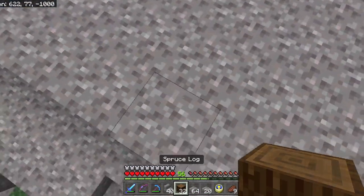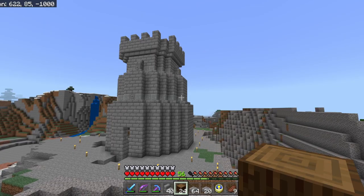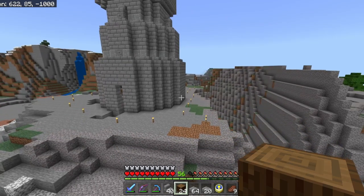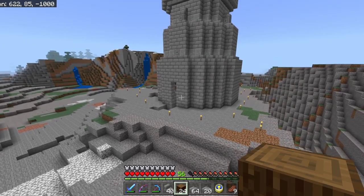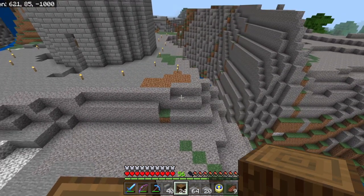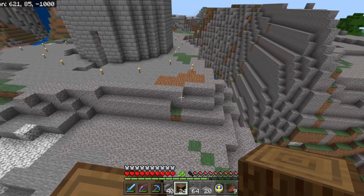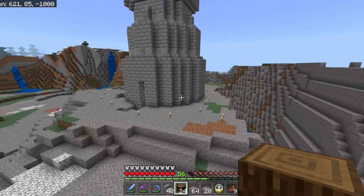We've got the basic shape of the tower. It's a little bit stumpy — not quite tall and epic — but I'm pretty happy with it. The problem is it doesn't look like it was built into the mountain, which is the look I'm going for. We need an entryway around the door, and I need to get rid of some of this gravel — gravel isn't the sturdiest of building blocks, so it doesn't make sense that they'd build here with all this gravel. We need to make this look like it's been fortified, and I need to grab some mossy brick and cobblestone.